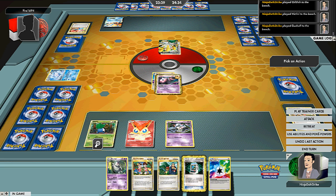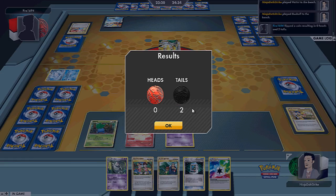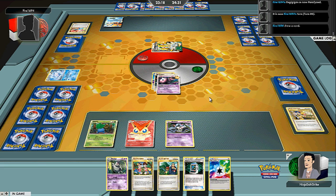What the deck aims to do is Trainer Lock with Vileplume on turn two, and then just constant Freeze using Lost Link to use Vanillox's Double Freeze. If you get one heads, it paralyzes your opponent. And so with Trainer Lock in place, there's no way for them to get out of that predicament. You basically just Freeze Lock them and then use Dusknoir to move all the damage off of the active so that it just stays trapped there forever and ever, and eventually you kill all of their stuff — that's the end of the game.